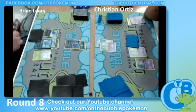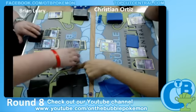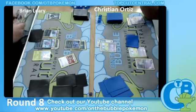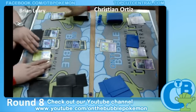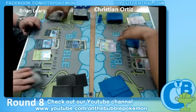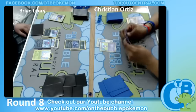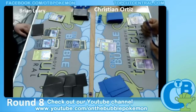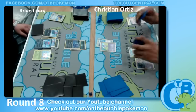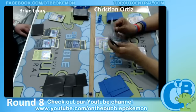We're going to see a Dark Patch here, which is going to play a big role. Looks like Brian's 5-2 and Christian Ortiz is 4-1-2. So if Brian loses, that's going to be awful for him. Neither of these players wants a loss because they both obviously want to make Day 2, and neither can really afford one right now.